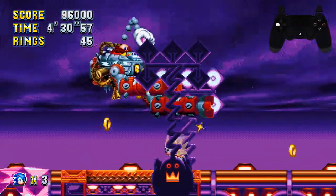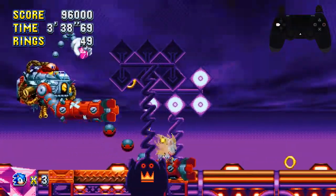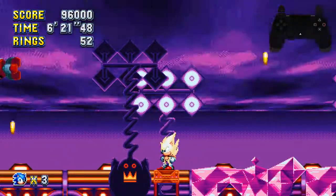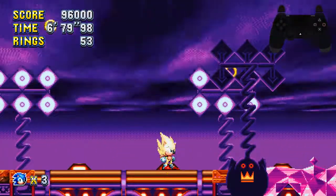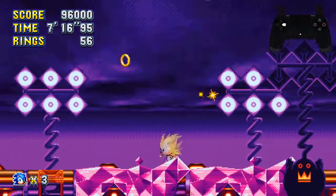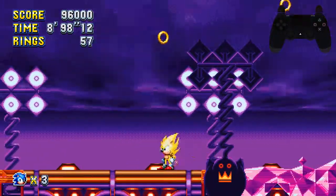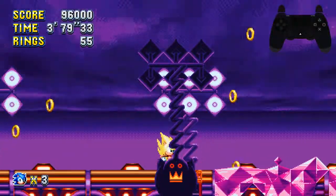I'll show you what Eggman does here if you just leave him alone. If you leave him alone but you're close to him, he'll just start whacking you with his stuff — it's not really an issue. If you're far away from him however, he'll start charging up the Phantom Ruby and start dashing around. He still can't particularly hurt you though, it's just annoying to hit. You'll never get that chance — not in a speed run.